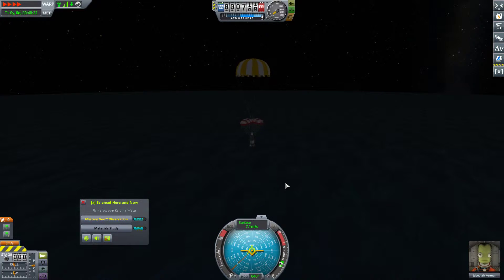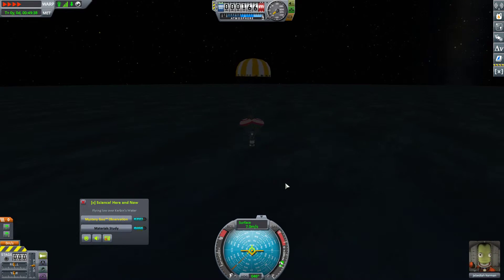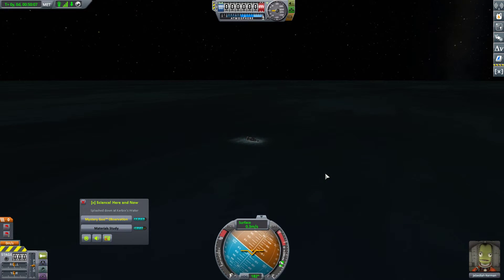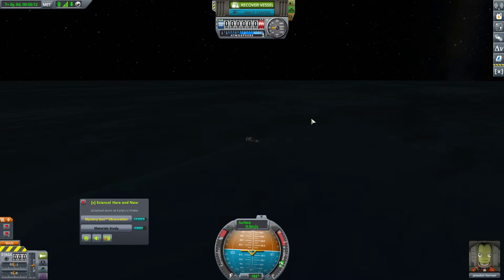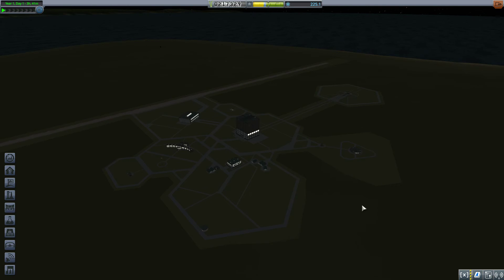This should be a very productive science mission. Of course we're not going to get paid until the next mission, which is going to be our moon flyby — and for that we're almost certainly going to need to asparagus stage. 200 meters above the surface, 100, 10 meters — and splashdown! Fantastic. We got 149.2 science. That was a good one. Next episode, we will invest our science and then start our prep work for the moon flyby. Subscribe for more, and I'll see you all next time.